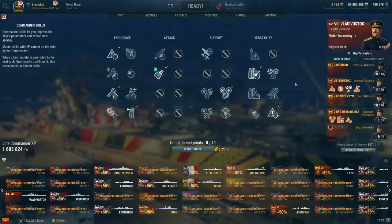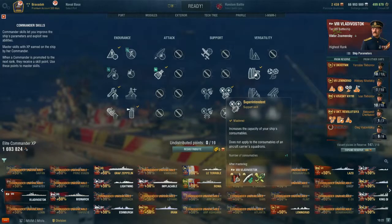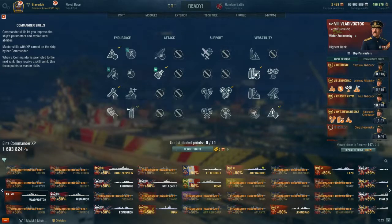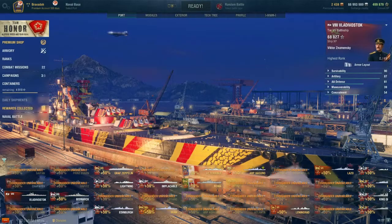A quick look over all 19 captain points being well used. We have priority target, then expert marksman, then adrenaline rush when those guns come down, superintendent because we need the extra repairs and heals, basic survivability because I want to recover from any floods or fires without burning repair where possible, concealment expert — questionably needed in the current meta, but there we are — and fire prevention to limit the amount of fires. And that's the Vladivostok shown in a Tier 10 game. Thank you for watching, please like and subscribe to the channel. Until we meet again, I've been Bravado — Bravado out.